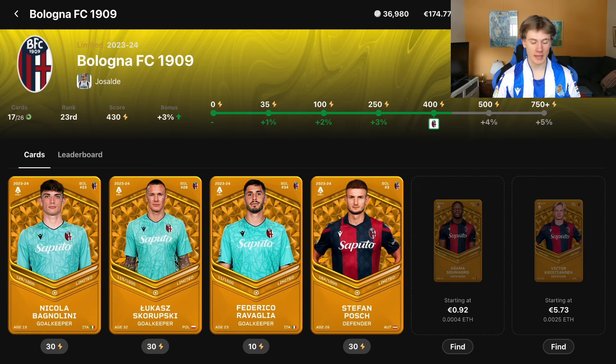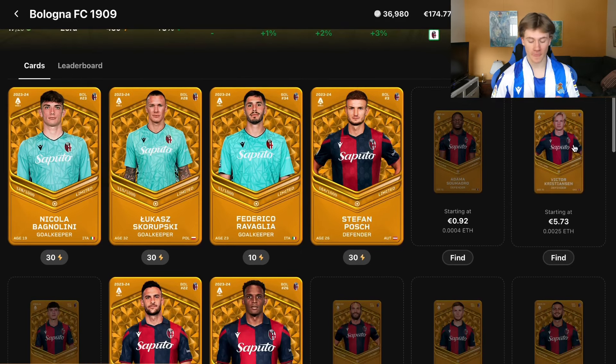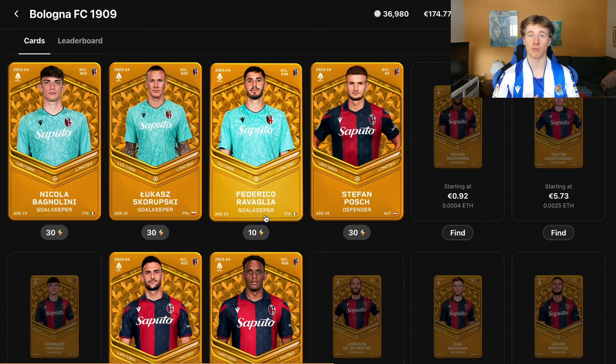The last collection is Bologna, which I'm incredibly excited about. In Serie A, you need to buy bundles from the auction, which is tricky because if you already have a player in your collection you get a duplicate. I need to go through the gallery and check every player on the auction bundle. I did make a mistake buying two Bagnolini and I'm trying to sell one now. Standout players are Skorupski and Federico Ravaglia.